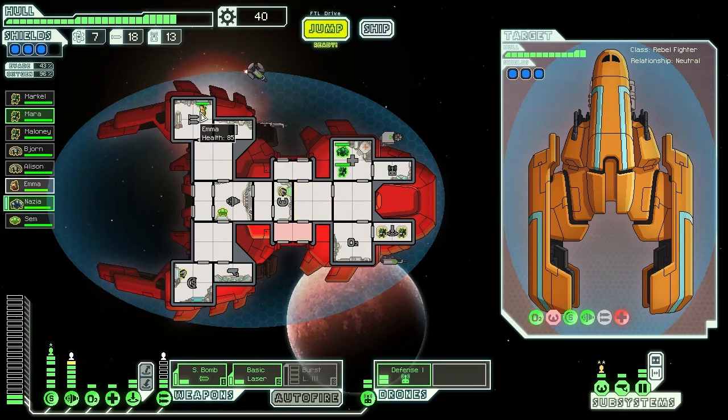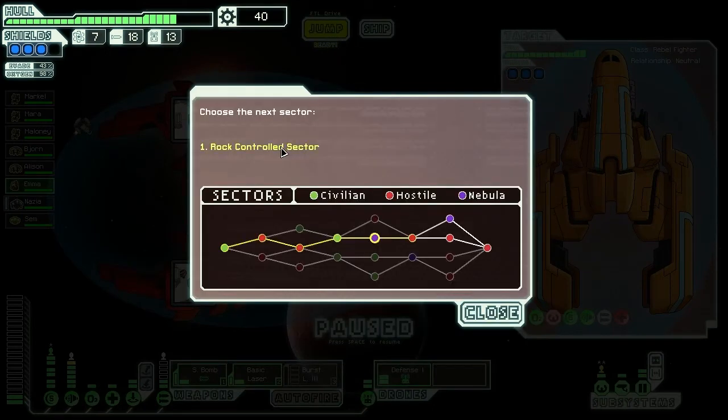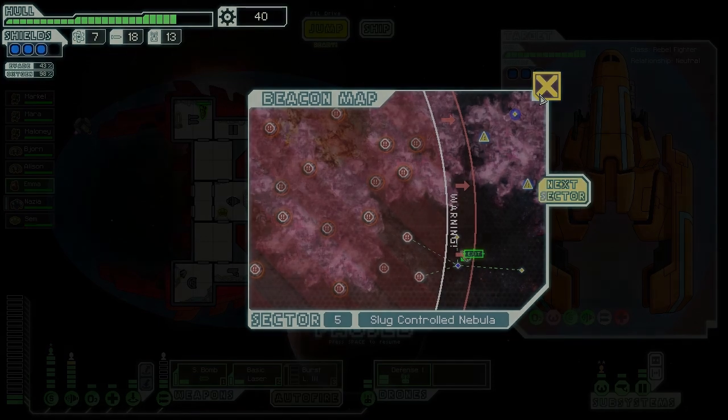I might should have saved that for later, but whatever. Actually you are hurt — anybody else hurt? You all look fine; come to the waiting room here. I need to save up some for cloaking now — that will probably be my next purchase. Definitely need more power too. So next sector is a rock-controlled sector; not sure if that's going to be their homeworlds or not. But that's going to be it for this episode — like if you like, subscribe if you're not, thanks for watching, and I'll see you next time.